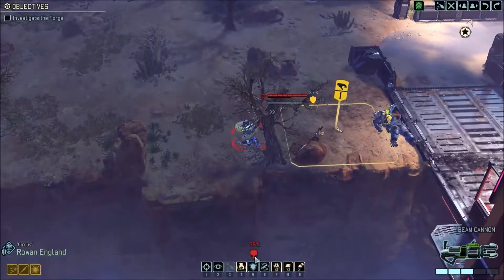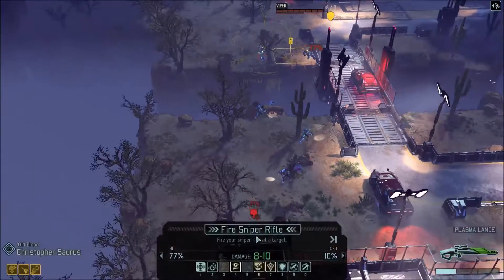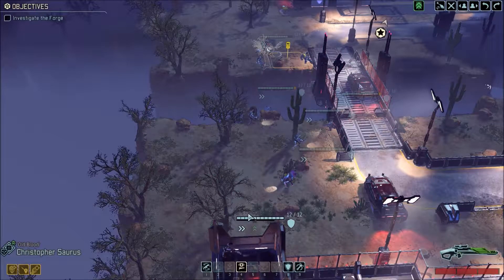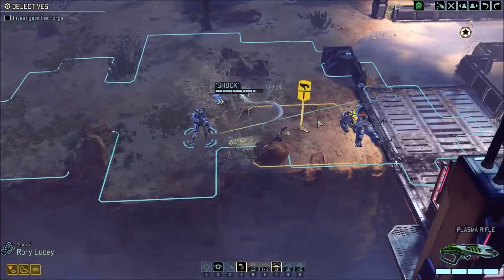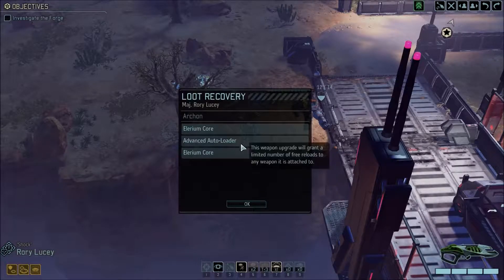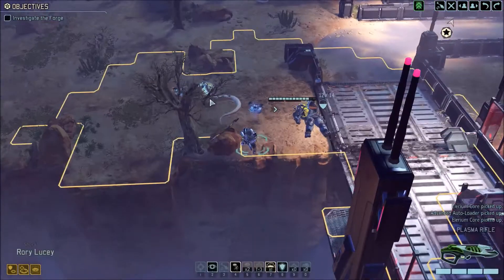Alright, how likely are we to hit this guy? Not likely. That's alright, that's why we got you. Come on Oldblood, do us a solid. That's my boy. 8 damage. That means he can pick that up without wasting the rest of his turn — so we don't even have to dash to go pick up the equipment. Thank you, snake lady. Let's see what we got — an advanced autoloader and two Illyrium cores. Not bad at all.